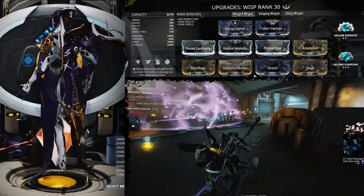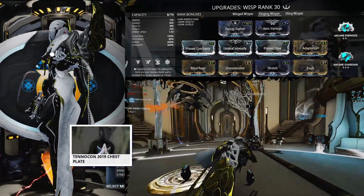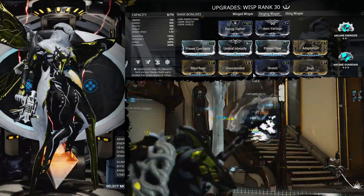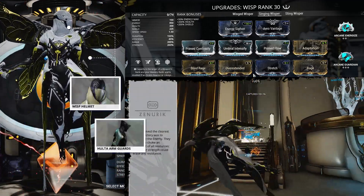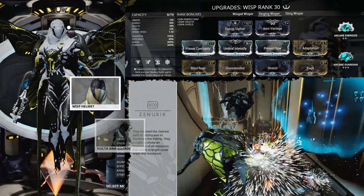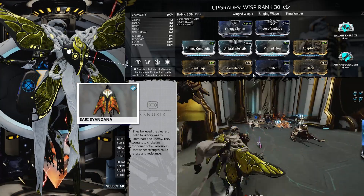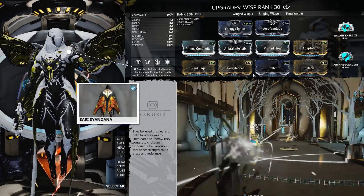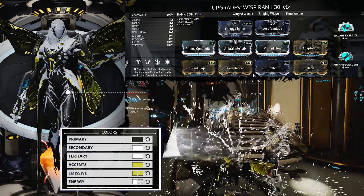Let's get to our next build: Singing Whisper. Singing Whisper is exactly the same as Winged Whisper — we're just removing Gladiator Fitness for Overextended. This gives you a larger range for Breach Surge and also increases the range of Soul Gate, making you more of a distance fighter. It's more about hanging back, letting the tank take all the damage while you're healing teammates and taking care of smaller guys. It still has Aerial Advantage, but you'll be casting spells and keeping your teammates alive.